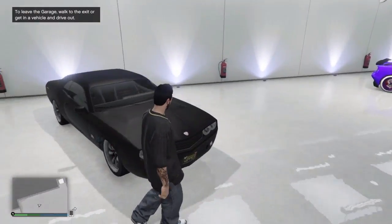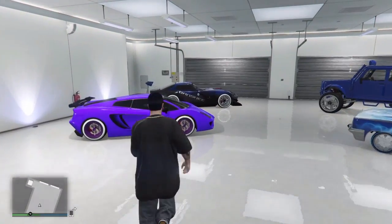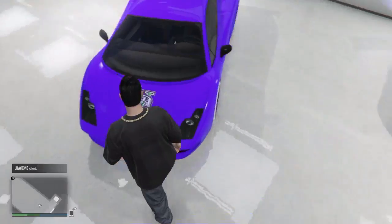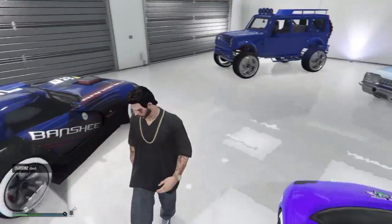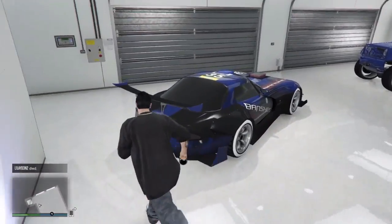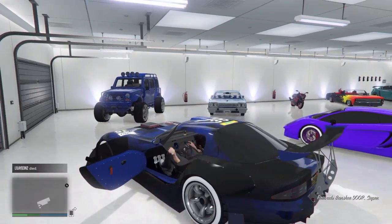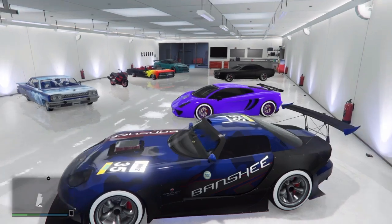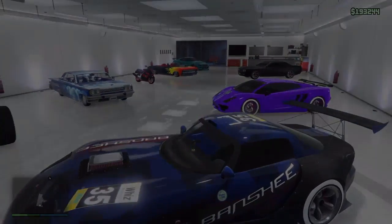This is my Dominator — I just fully upgraded that. This is my Vodka, that's my crew emblem. I got the Banshee. This is the fastest vehicle you can get in the game. I took it to Benny's and fully upgraded it. Pretty fast here. I got a lot of stuff.